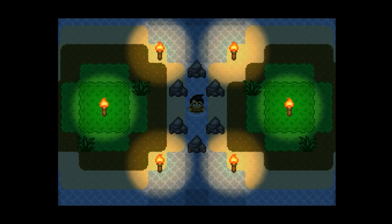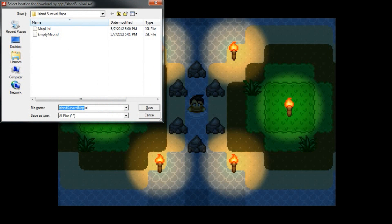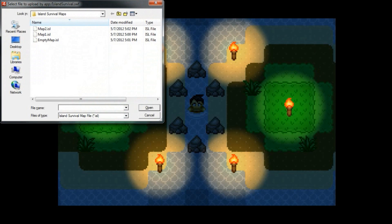I spent most of my time on this build working on the map saving and loading system. You can press the Q key to save a map, and R to load one. The terrain, your position, and all of the objects in the world will be stored in the map file.